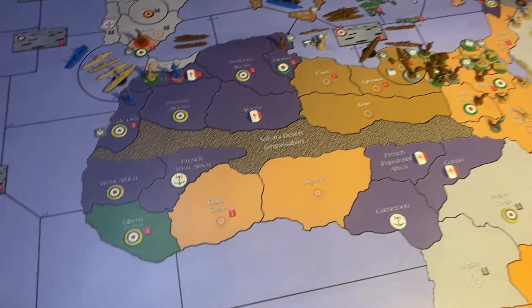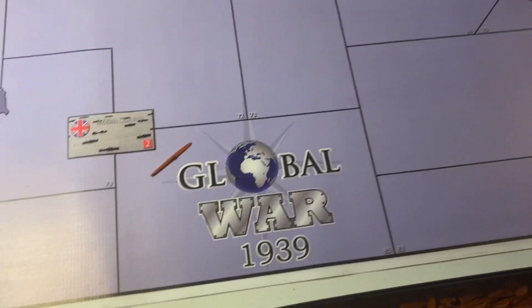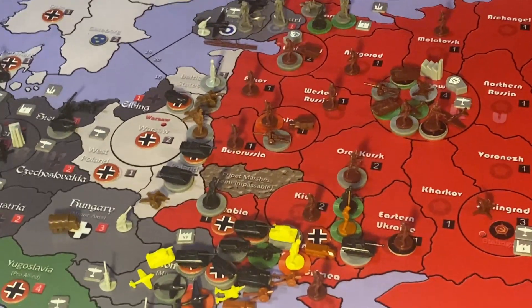What's up guys, Axis and Allies back here. We just finished Round 5 of Global War 1939. The war is finally kicking off in Russia, so we're going to start right there. Germany poured across the lines of the Soviet Union.